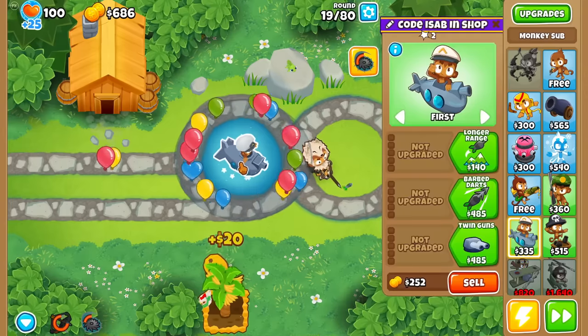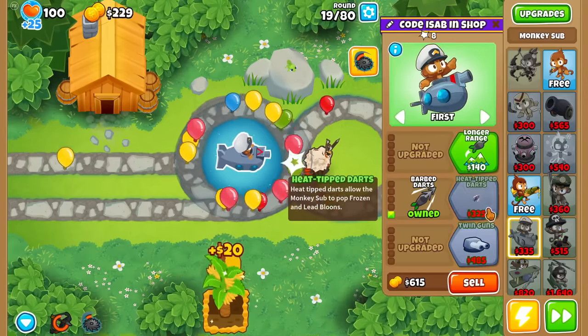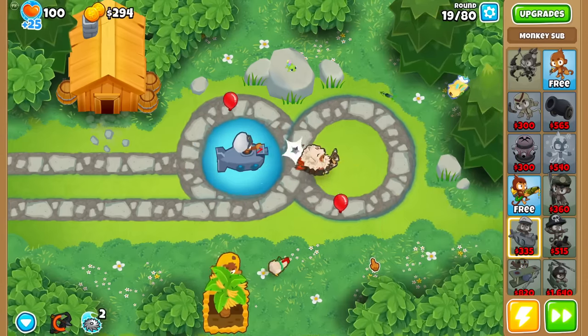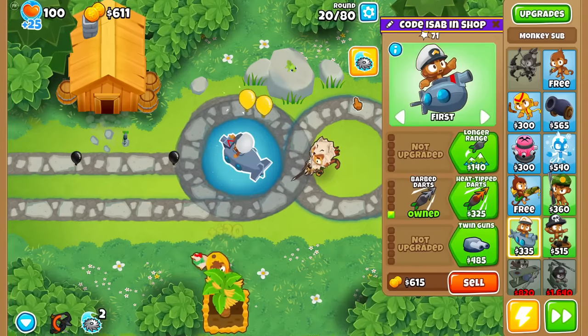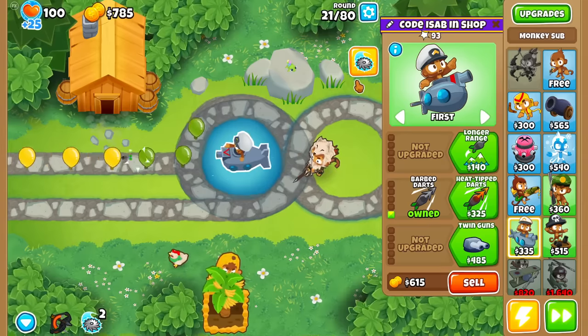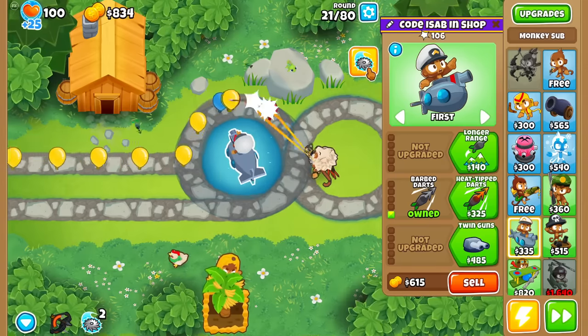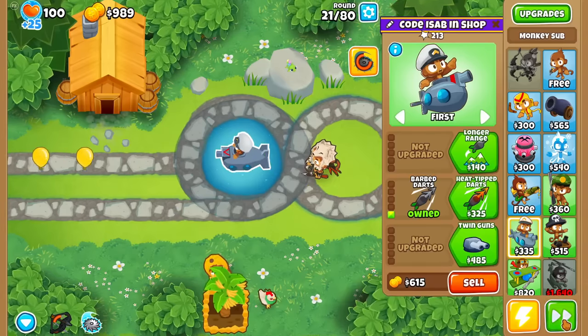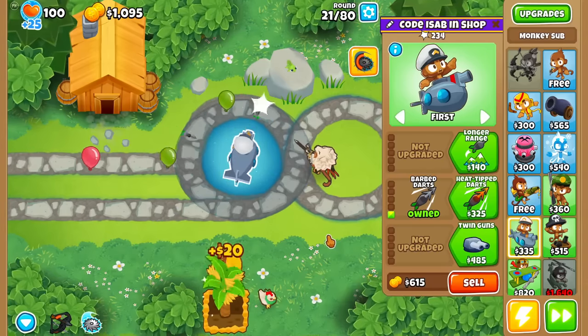How about Submarines? I'm curious to see how seeking projectiles will work with this mod. I'll do Barb Darts for more pierce. It kind of goes without saying that you want towers that have a very strong base projectile, because the Maelstrom shoots the same number of projectiles every single time, so increasing attack speed will do nothing. But take a look at that — Barb Darts OP with the seeking.